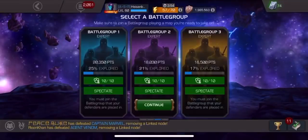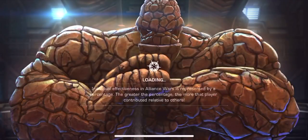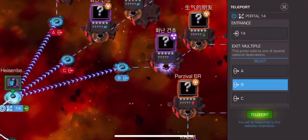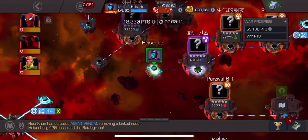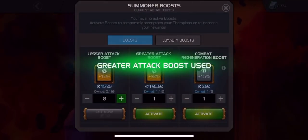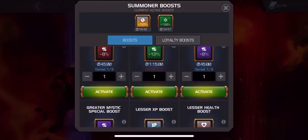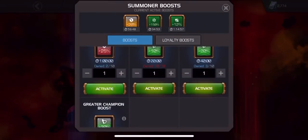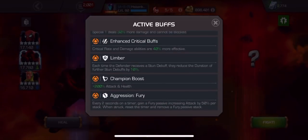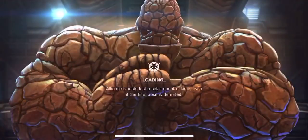What's up guys, I got another alliance war video for you. In this alliance war video we'll be going up against Apaco for the second time this season. I will be going path six to seven. I did not bring Blade, so I will not start out with three Poise charges with my Spark. I brought Vision mainly for a 565 Morning Star on the second buffet mini boss, node 31.